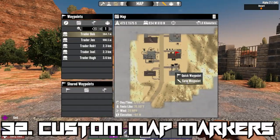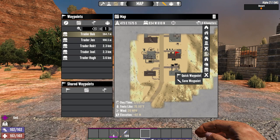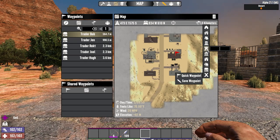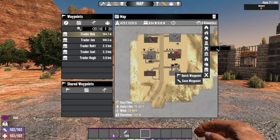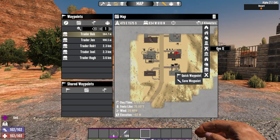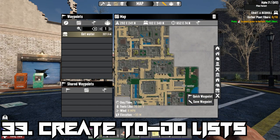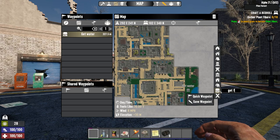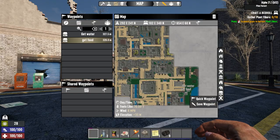You can place custom map markers in your map screen by pressing the M key to bring up your map, and you can share these markers with players on your team or with everyone on a server. You can also select a custom map marker icon, as well as typing out your own custom marker name. Using this same method, you can also create a handy to-do list by placing a selection of markers and bullet pointing the tasks you need to complete during the in-game day.